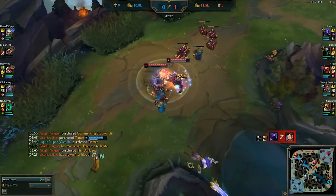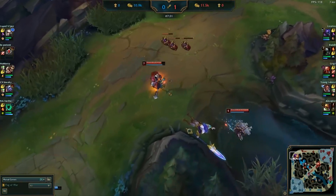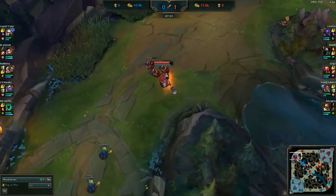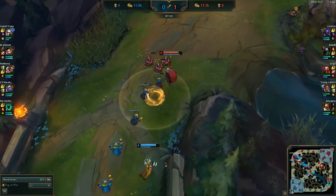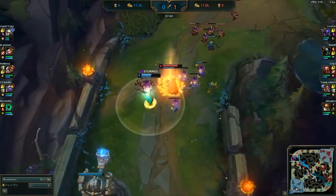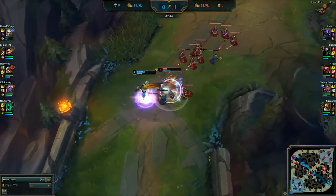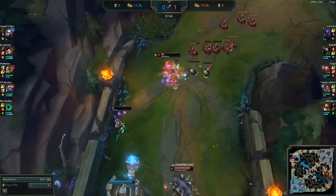Because he now has a sizable minion advantage and does more damage, Licorice sees an opportunity to isolate the enemy laner and jumps in. Because he knows he has a follow-up from his Rammus if necessary, Licorice once again identifies his potential resources and uses them, forcing the enemy Camille to fight him one on one. He narrowly avoids death, blows the enemy flash, and picks up a kill in the process.